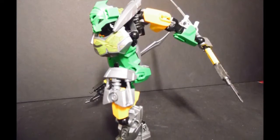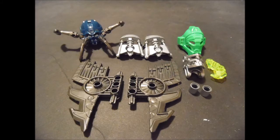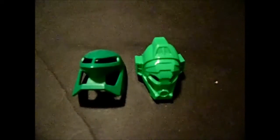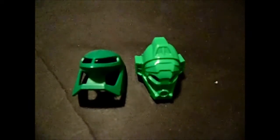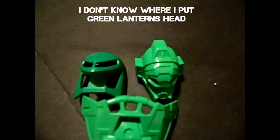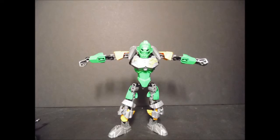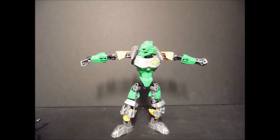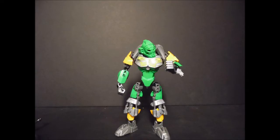Lewa has 85 pieces with new stuff — a recolor of silver, bright light orange, and what I thought was going to be normal green for the visor. But instead, it's bright green that we have seen in the Green Lantern Ultra build. The color scheme at first I didn't like because of the bright light orange,